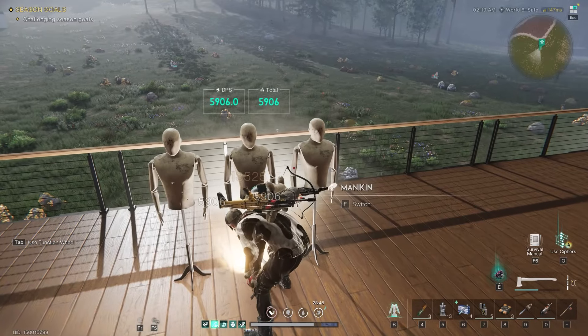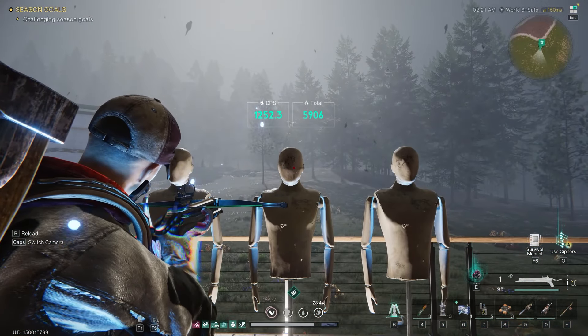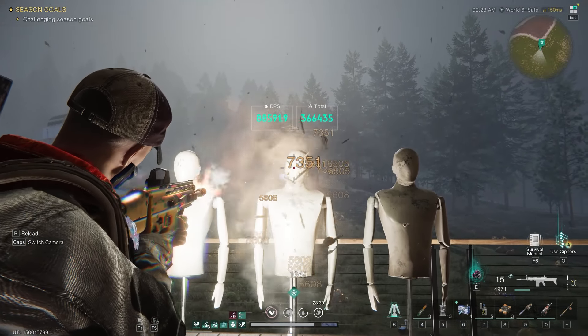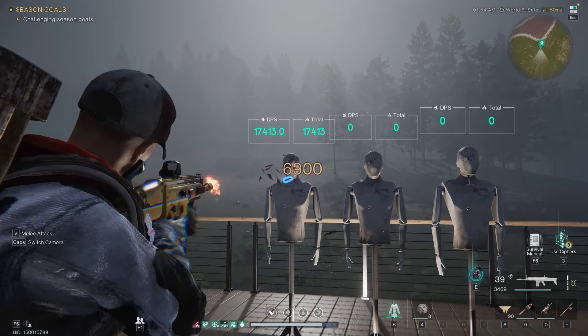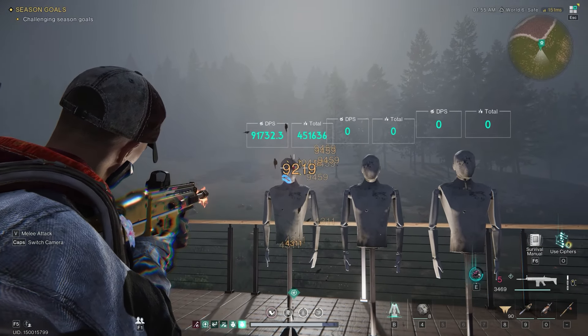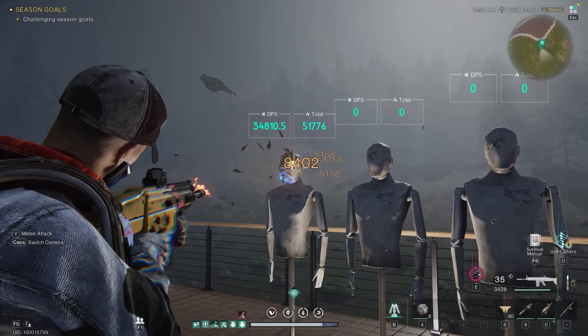I have some footage from before patch 1.1 and before they made changes to some gear and cradle skills, so I'm going to show you the DPS and the skills before the patch and what I'm currently using. This build works in two different ways and you can choose either one. The first is DPS burst damage — you do as much damage as fast as possible.